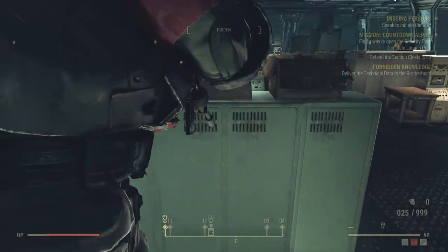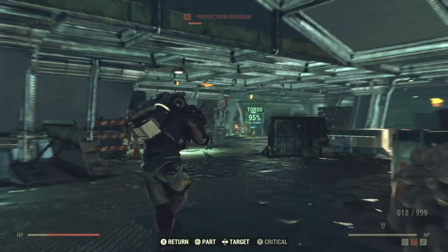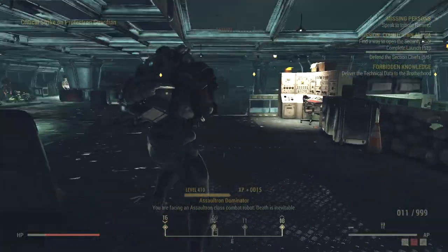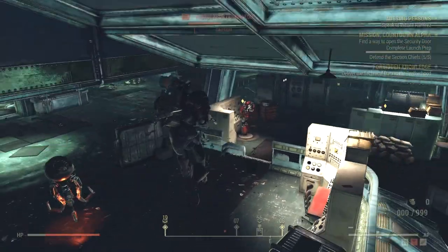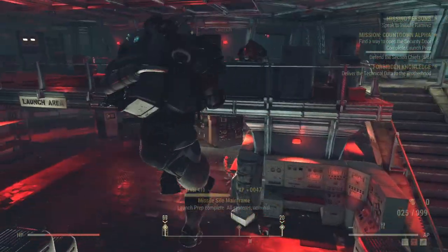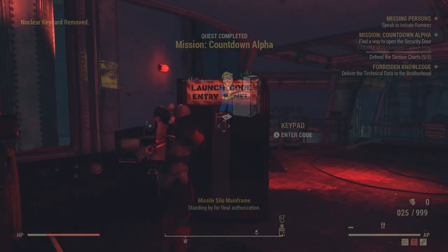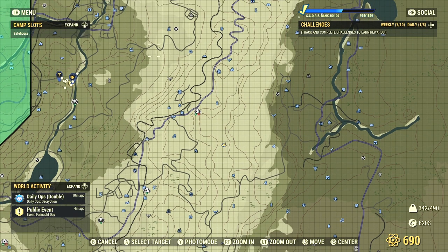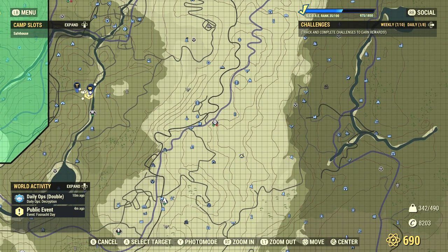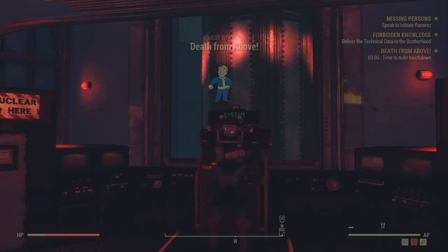We're pretty much 90-95% of the way done. There are two guys here — let's get some quick XP. I already put the launch codes in this week, so I'll just scan it and we are going to fire this thing. We're just going to send it and that's that.